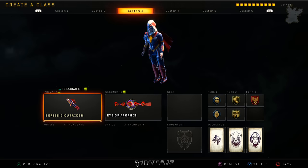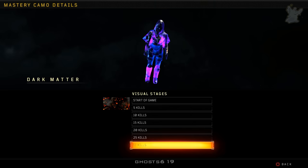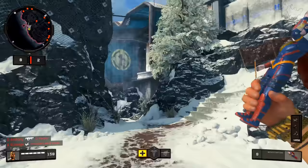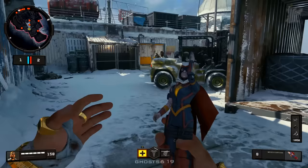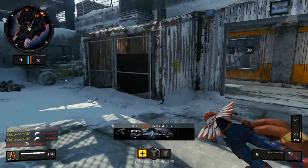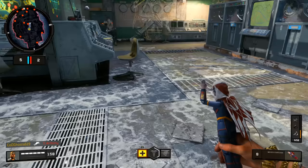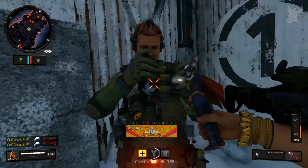Black Ops 4 has a lot of awesome melee weapons. The first one that comes to mind is the action figure. The fact that you can put all those camos on it — dark matter, diamond, and so on — it looks very cool. The inspect animation and running animation are even funnier. No one would have ever thought CoD would do this — it blew people's minds. Even the kill animation is funny — you're slap-chopping people with it, basically getting killed by a toy.